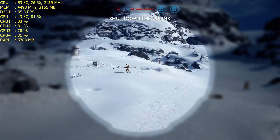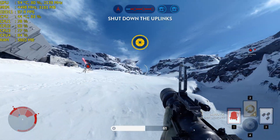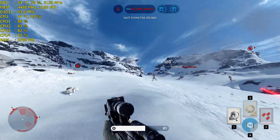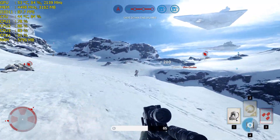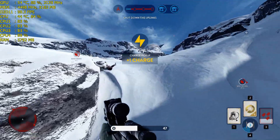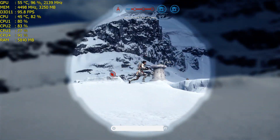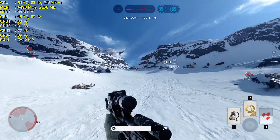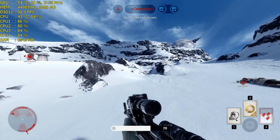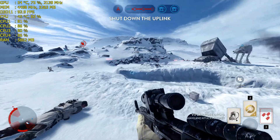The rebels have taken control of the uplink station. You must shut it down to stop a Y-wing bomber attack. Rebel targeting sequence disrupted. Continue the operation as planned.